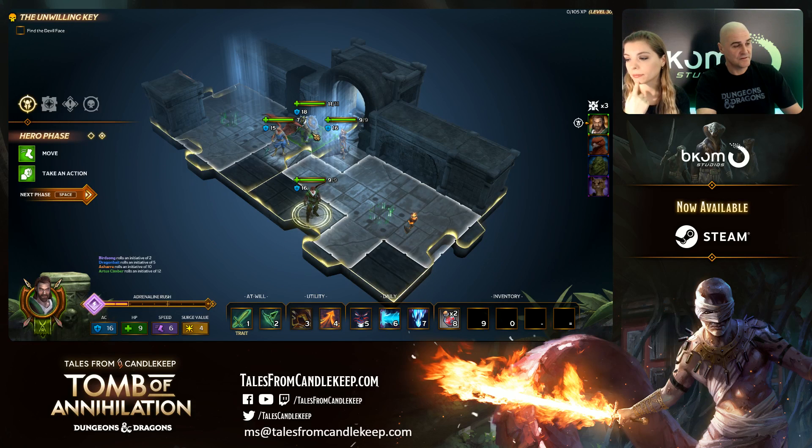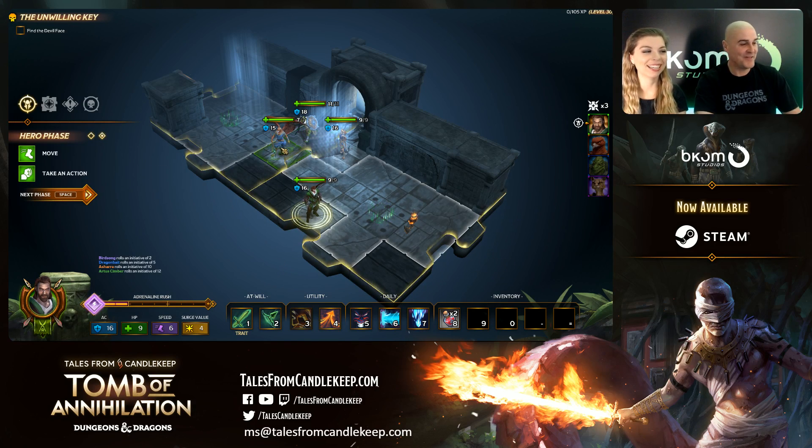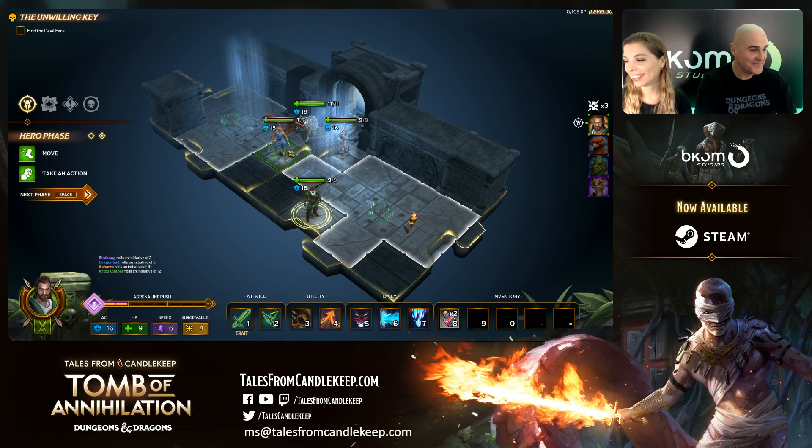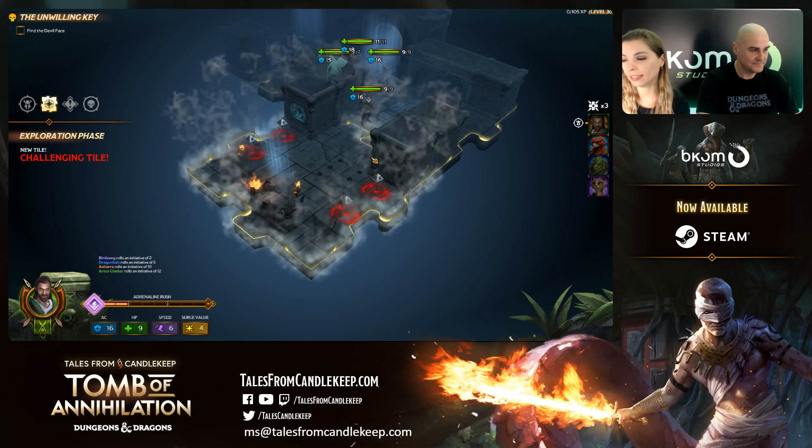I'll also use the Paladin — Dragon Bait — and apply Heroism on Ashara. Let's start. Fairy, yes, that's the plan. Kevin asks: so will you guys create your own version of the board games? Yeah, there are so many opportunities we can create with this game — I totally agree.